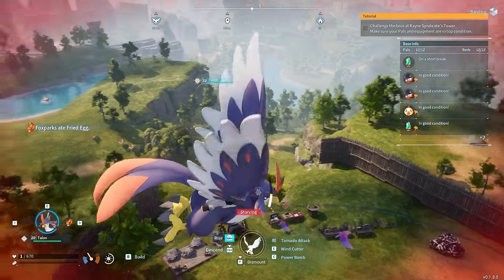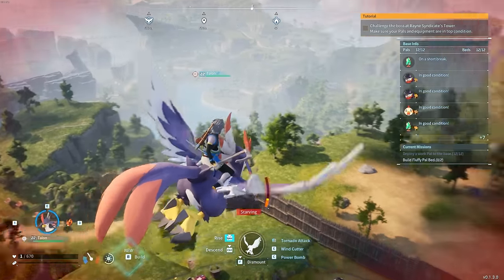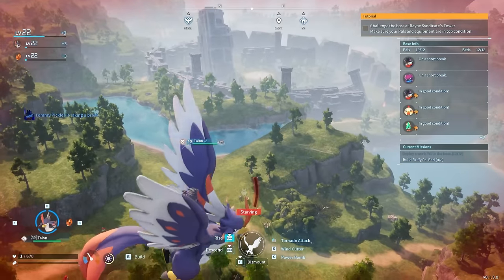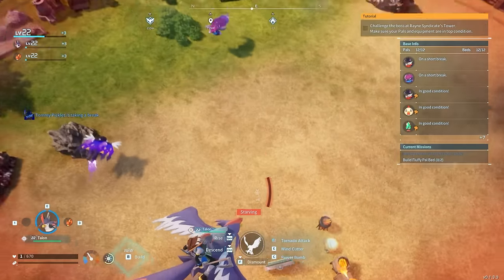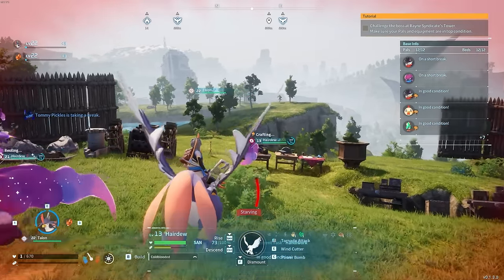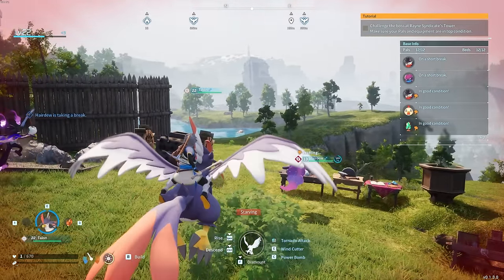I didn't eat anything while I was crafting — I'm almost dead. Now keep in mind, there is a stamina bar with this. We can't just fly for an unlimited amount of time. If he does run out of stamina, we come crashing down pretty quick. But at least there's no fall damage. And this does allow us to get up to high places very easily.